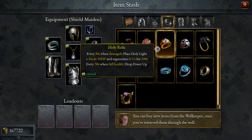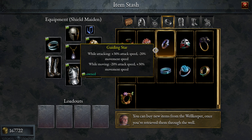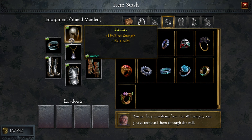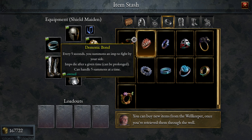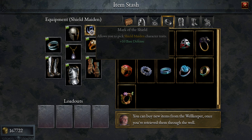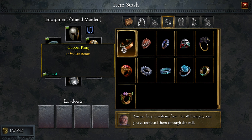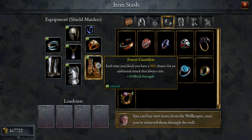We're going to use the holy relic for health, the helmet is good, everything is fine. Base defenses are okay. I think this is the correct gear, and these are the newest gauntlets that give you more block — actually more attack every time you block — and also gives you 10 block.